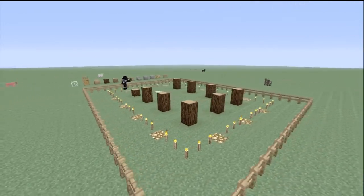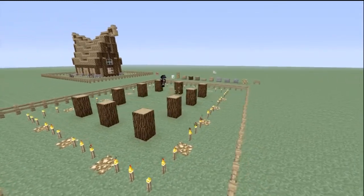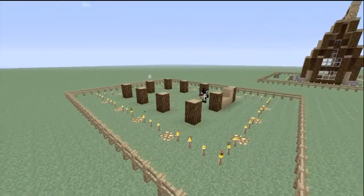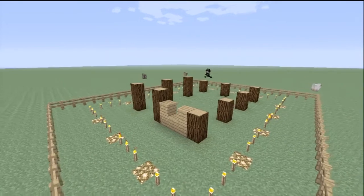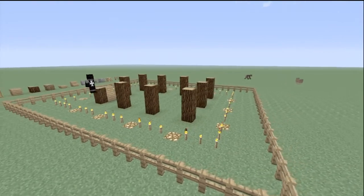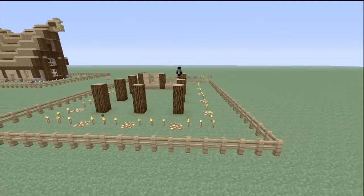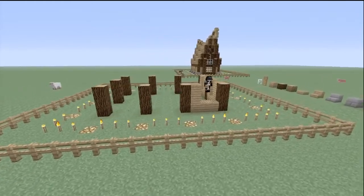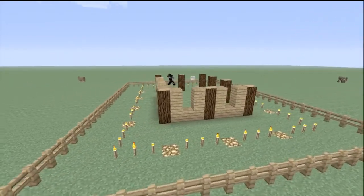These are simple houses to make because you can actually make them as small or as long as you want. Now you can do the walls of the house. The windows are going to be double cobblestone or wood — either one looks good, but everybody has their own likes and dislikes. These houses really don't take long to make; they're very simple.